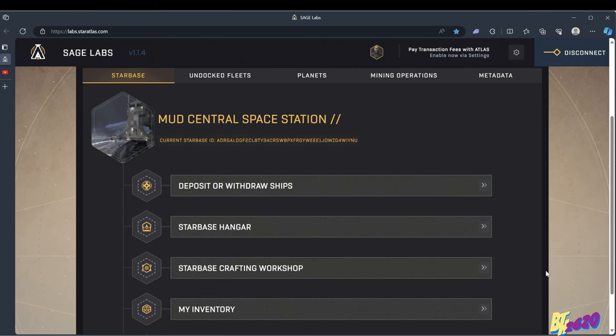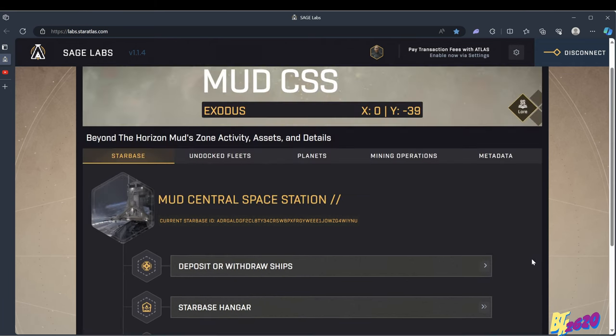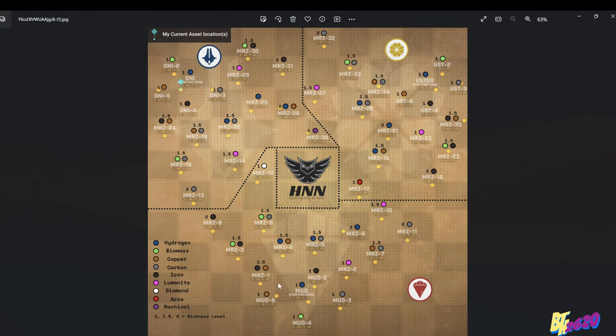Let me show you on the Hologram News Network map where we're going. We were at the MUD central space station. If you feel like mining hydrogen, you can mine right there — it's easy because it goes right to where your crypto wallet is for the marketplace. But we're going to fly over to the MUD 5 section, which has copper. To make ammo, you craft copper ore into copper bars and then further into ammo — we'll do that crafting in the following video. Right now we're just doing a quick mining loop.